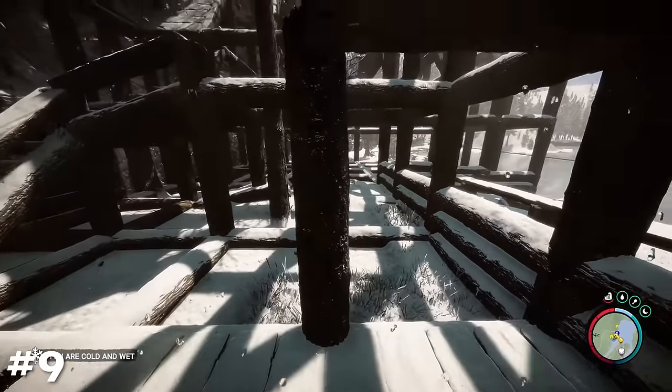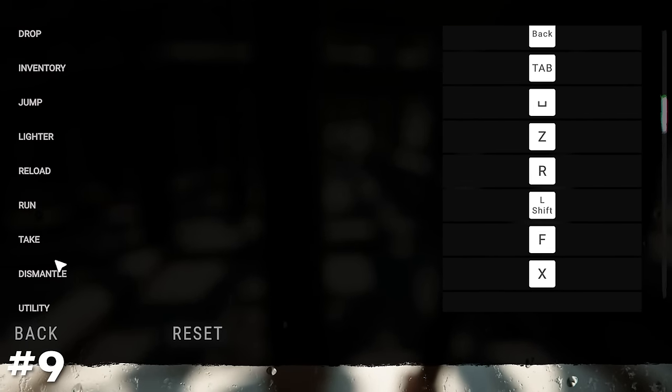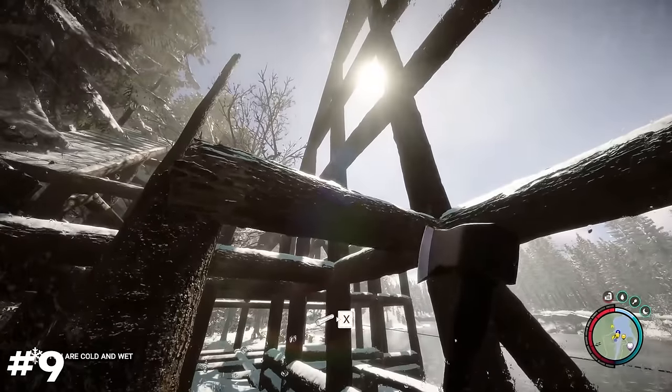If you find yourself relentlessly swinging your axe to undo mistakes when building, go to the settings menu and check your keybind for dismantling. This will make removing unwanted logs much, much easier.